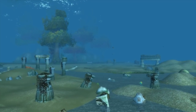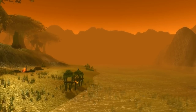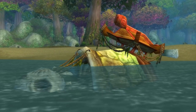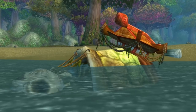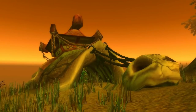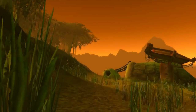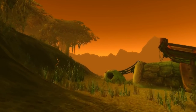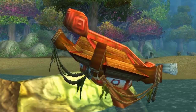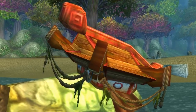On the western shores of Kalimdor in Ashenvale, and on the eastern shore of the Eastern Kingdoms in Swamp of Sorrows, lie the skeletal remains of large turtles. But what makes these turtles so interesting are the pagoda-shaped structures affixed to the remains of their shells. Now, I will ask you all — what is the first thought that pops in your mind? If you are like me, you probably just waved these off at first glance, or maybe immediately thought they were Night Elf in origin. But upon closer inspection, and studying the design of the roof of the pagoda structure, I think I may have another explanation.